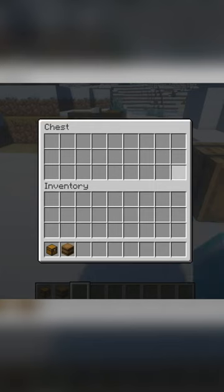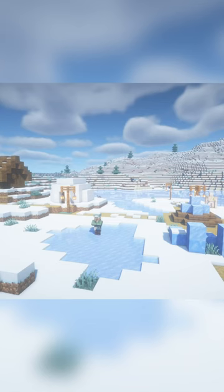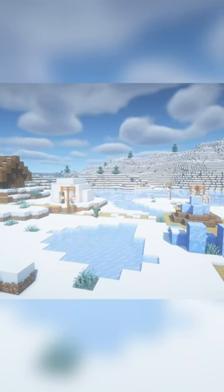A barrel is a container with 27 slots, like a single chest. It also serves as a fisherman's job site block. Empty barrels generate naturally in fisher cottages in villages.